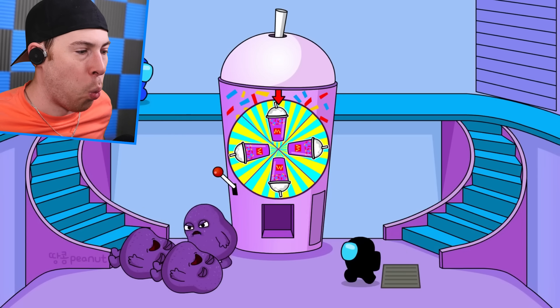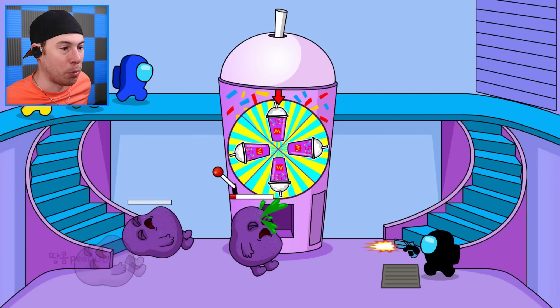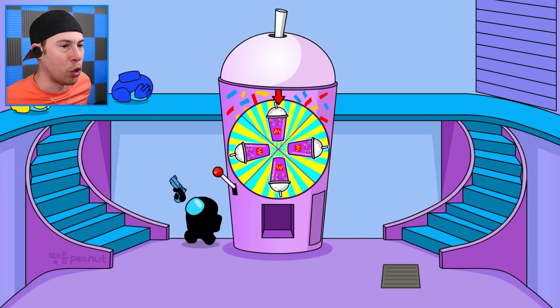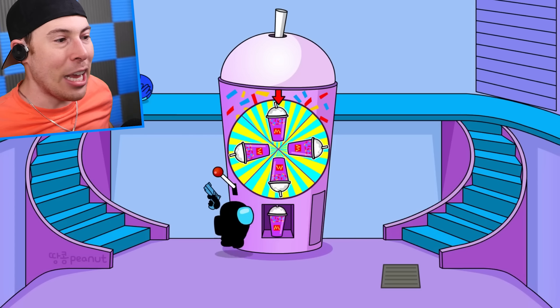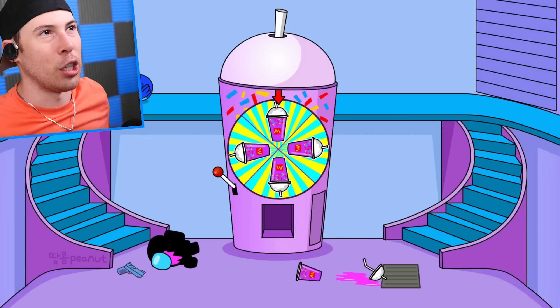We have to eliminate the baby Grimaces — what is that? That's the new imposter, guys. We've never seen this imposter before. This guy's here to defeat the crewmates and we can't let him do it. Is he about to drink a Grimace shake? He got distracted. He's gonna drink the Grimace shake, guys. He doesn't know the Grimace shake is bad. Oh, this is perfect — now he's destroyed.